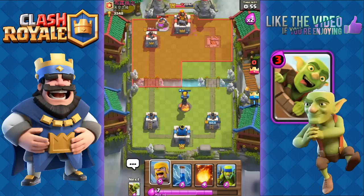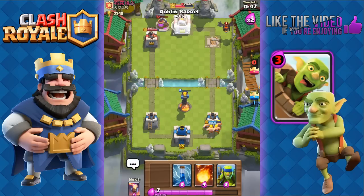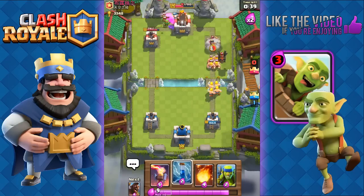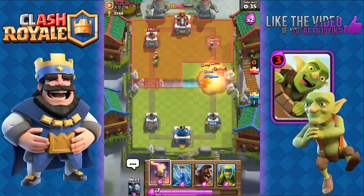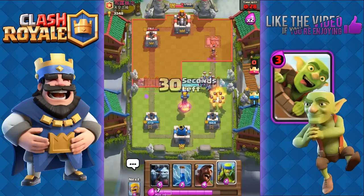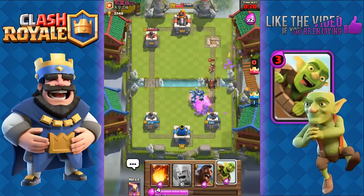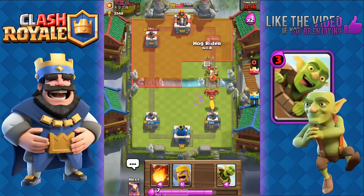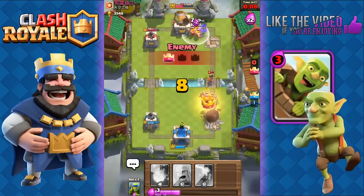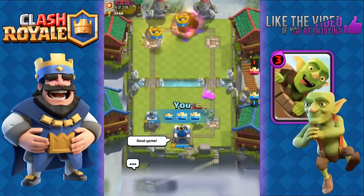We can actually go for the three crown because his king's tower is pretty weak. Let's go with barbarians at the back first. Now we're gonna use the goblin barrel since he just used his arrows recently. He's got barbarians and spear goblins. We'll use fireball right here and inferno for his lava hound. He's got some minions — we're gonna zap all of that and send our spear goblins for his princess. They died, couldn't take out the princess. So we're just gonna focus on the win: wait and then send out our hog rider, send out the goblin barrel, zap all of that, and finish him off with the fireball. Just that easy — good game!